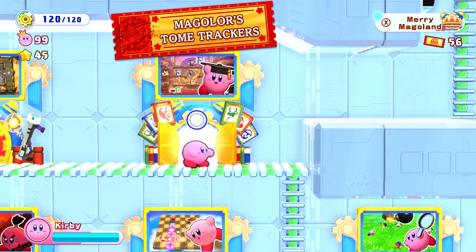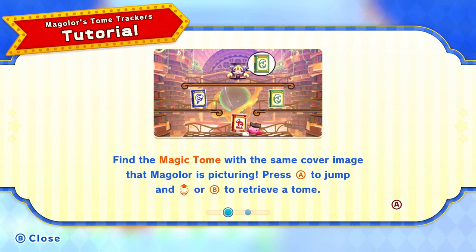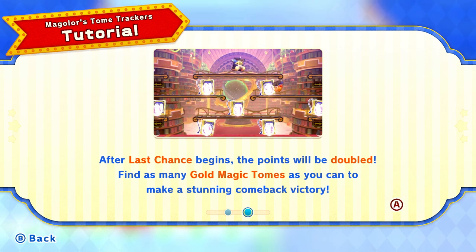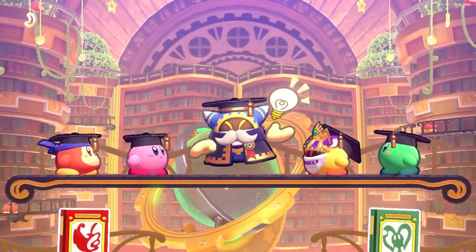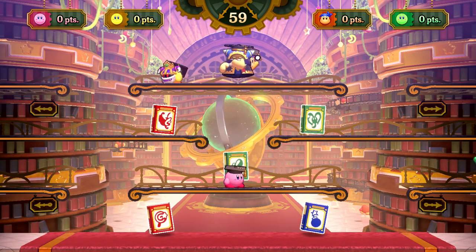Maglor's Tome Trackers is our next one. The tutorial says: find the magic tome with the same cover image that Maglor is picturing. Press A to jump and up or B to retrieve the tome. So it's like a matching game. After last chance begins, the points will be doubled — find as many gold magic tomes as you can for a comeback victory. It seems pretty simple but maybe it'll get more complicated. Let's give it a go!